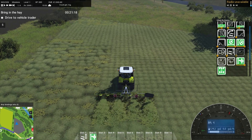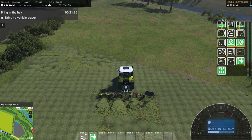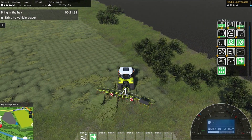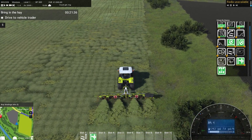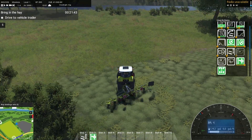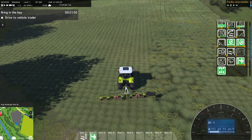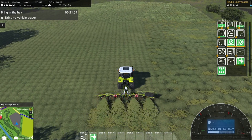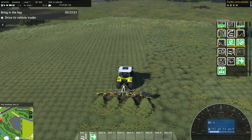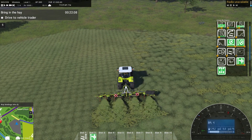The effects of the tedding are actually really cool. I assume that's what it would be like in real life - I've never actually done it, but you'd think it would sort of pick it up and spit it out and throw it around a bit. Let's just ted this bit we missed before. Certainly a lot different to FS19 tedding. It doesn't seem to want to ted all of it - might be the speed. I think we were at about 15 kilometres an hour when we were tedding before.